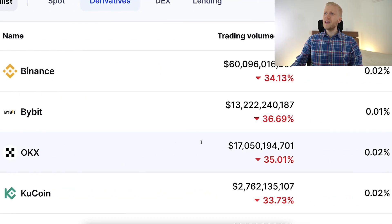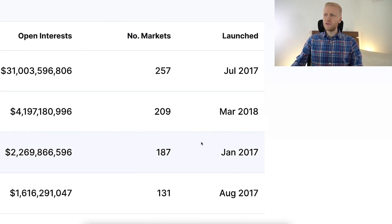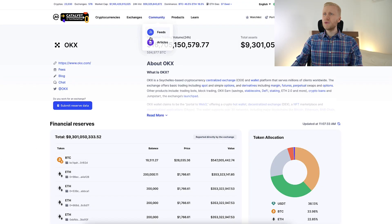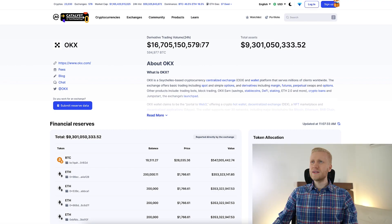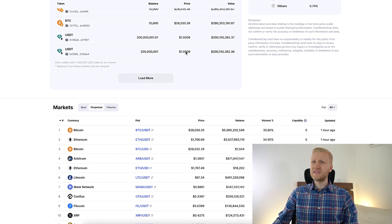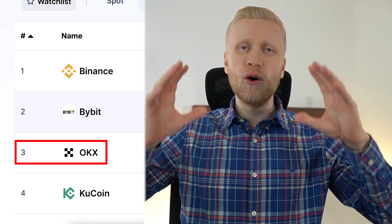OKEx is the most established one of them all, launched already back in January 2017. And when we look at trading volume, you can see that every single day billions and billions of dollars are being exchanged on their platform. So it's one of the biggest and most established top exchanges in the world.